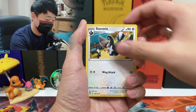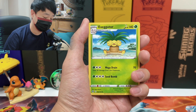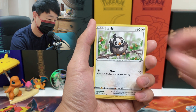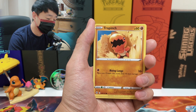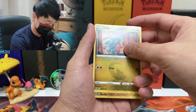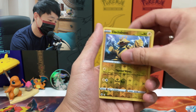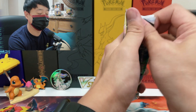From this pack we got Staravia, Choice Belt, Exeggutor, Shroomish, Starly, Exeggcute, Spinarak, Gible — oh my god, this artwork looks so adorable, Gible looks so cute — reverse Electabuzz and Clang. Two down, two regular rares and nothing spectacular.